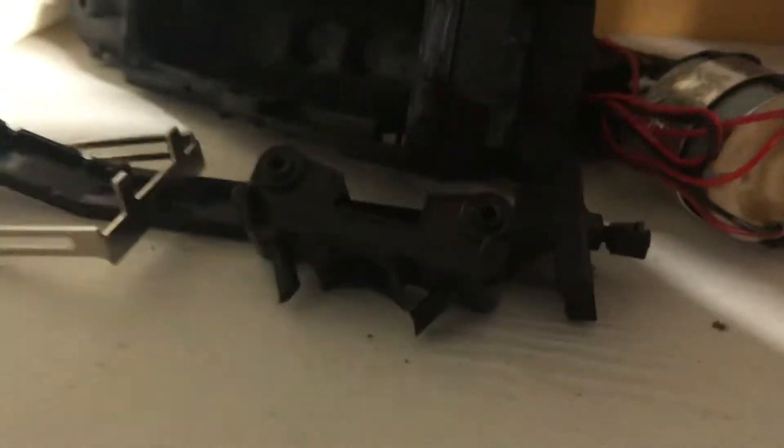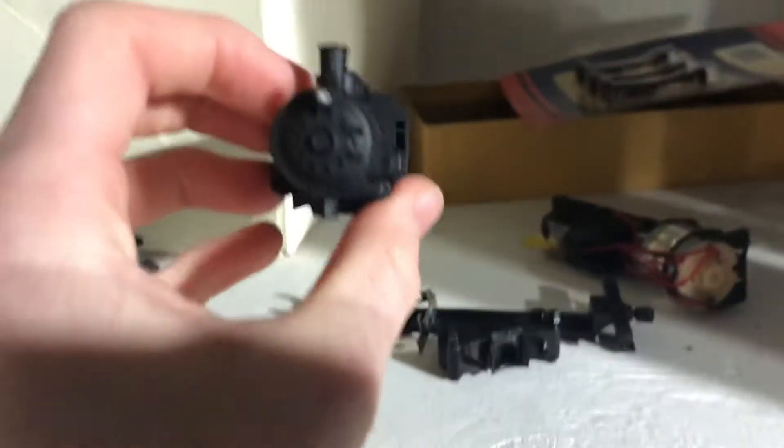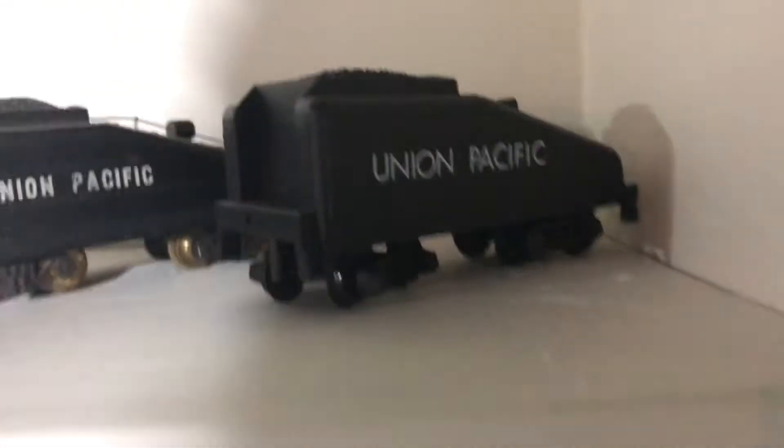I am currently doing maintenance work on two locomotives. This one — the wheels are up in my bedroom because there's a cracked gear, so I have the entire locomotive disassembled. It's a 0-4-0 Union Pacific. Here's the tender — it's a Lifelike.